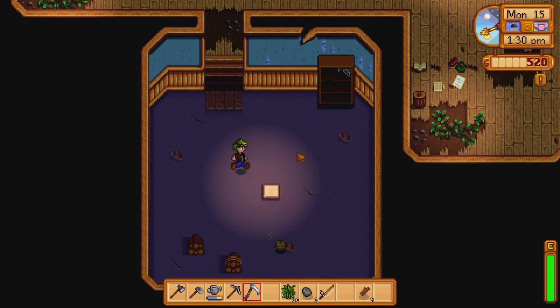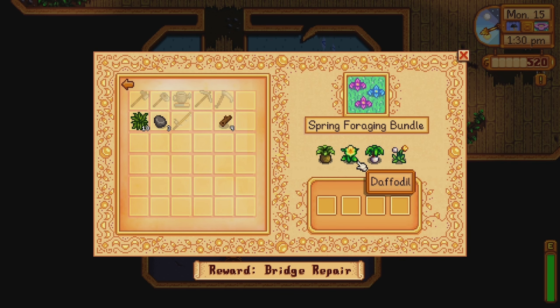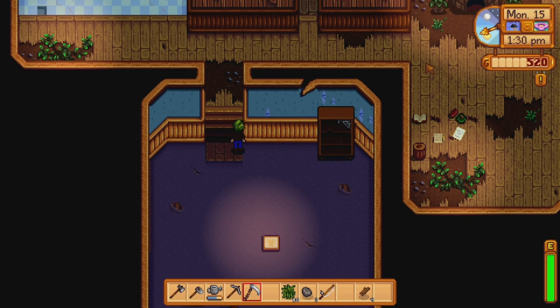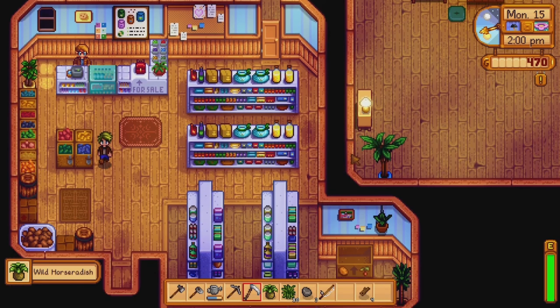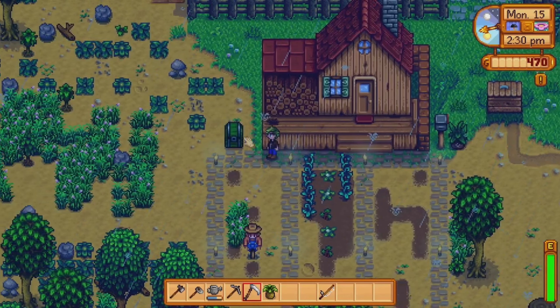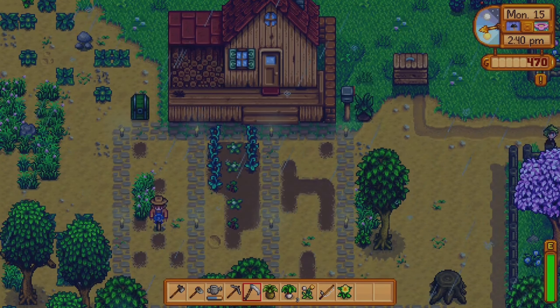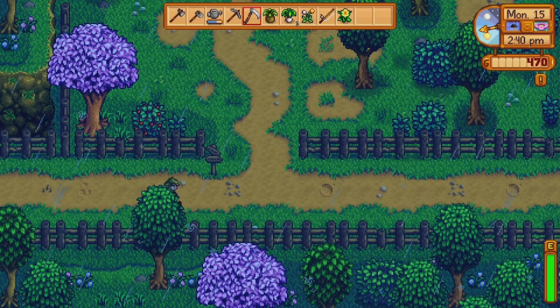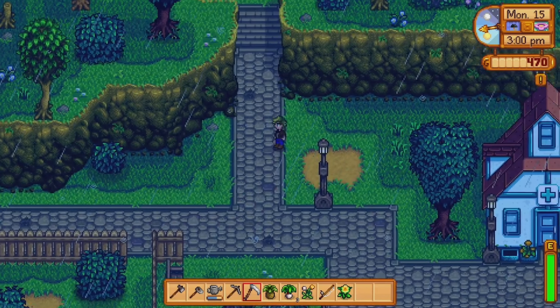I just remembered where the community center was — around here, I'll just check the map. It's still here. The crafts room — the spring foraging bundle. I sold some of this. I think I have a daffodil. I can buy back some of the stuff actually — I'll buy back the horseradish. We need horseradish and leek, that's all I can remember. I'll have a leek, a dandelion, a daffodil. Let's sacrifice this stuff to the weird apple creatures.